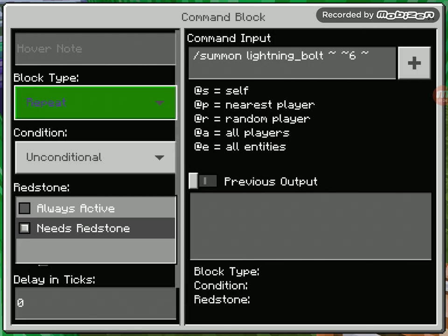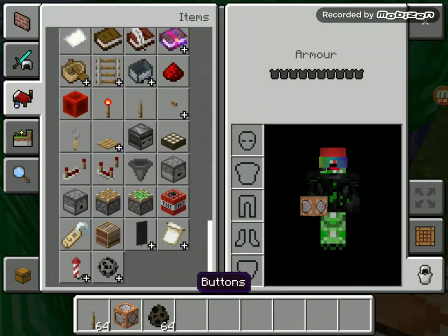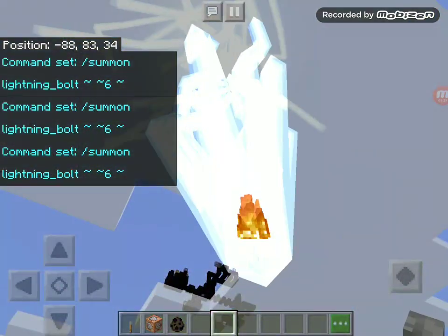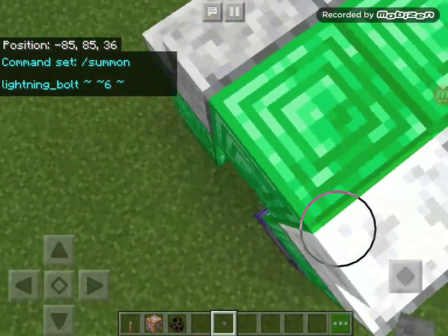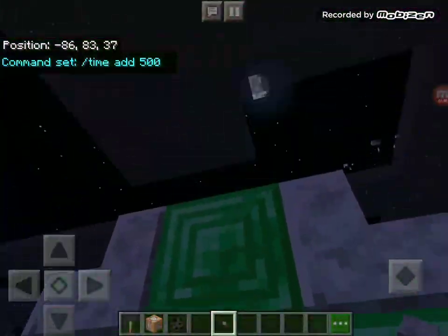This is also necessary — you need this. You need redstone, you need a button. When you're time traveling, press it — it makes you look cool. It's not necessary. It's necessary.